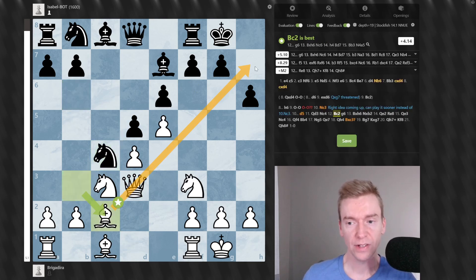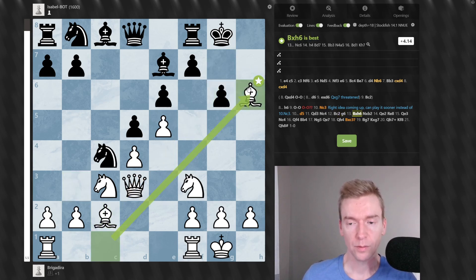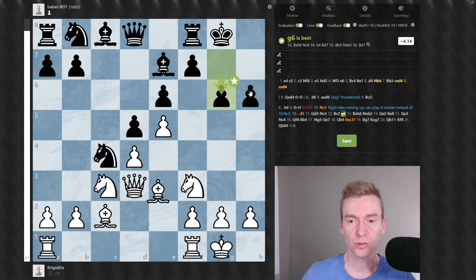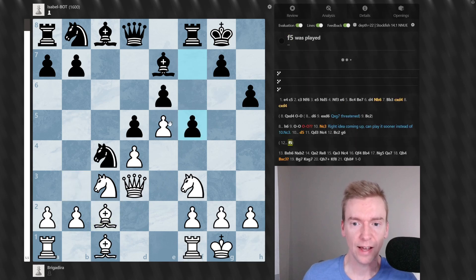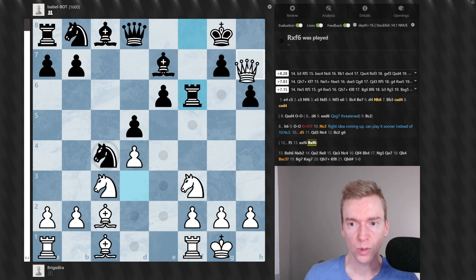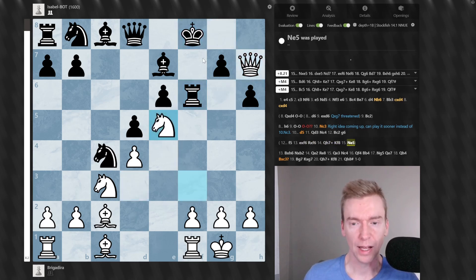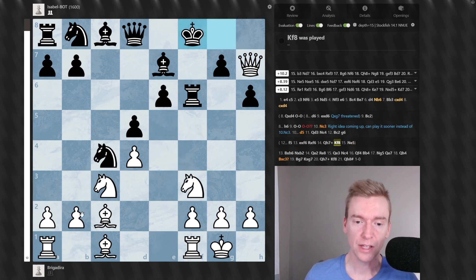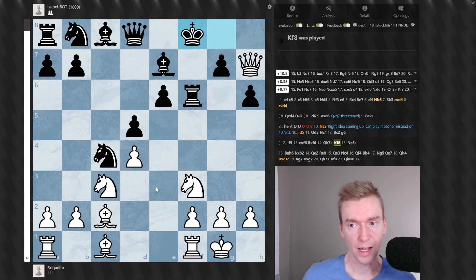Queen to H7 checkmate — threat of mate in one. G6 by Black, Bishop takes H6. Black is already in trouble here. How do you prevent Queen to H7 check? Even F5 is not a great move after e takes f6, Rook takes f6, Queen H7, Knight e5 — everything is coming at the Black king's position. Pawn to B3 is also good, kicking the knight, then Knight e5 next. We don't want to allow the knight trade. This is already a 10-point Stockfish advantage, so Black is in huge trouble.